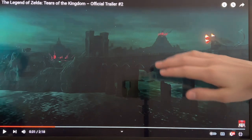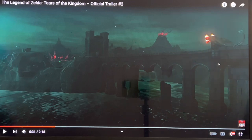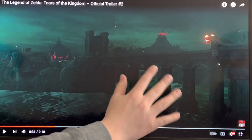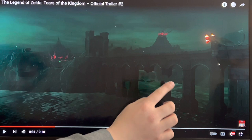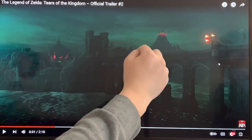Another detail that can be seen here is it seems like Death Mountain is giving off Calamity instead of fire, which may be interesting. You can see that this bridge looks like the one from Lake Hylia, because it has these big pillars. You can see Hyrule Castle right there, and Death Mountain right there.